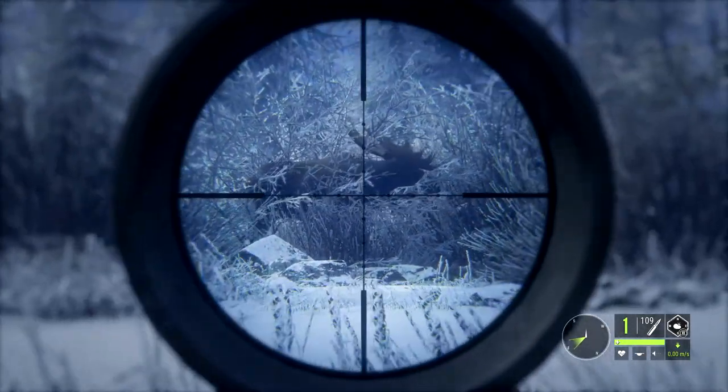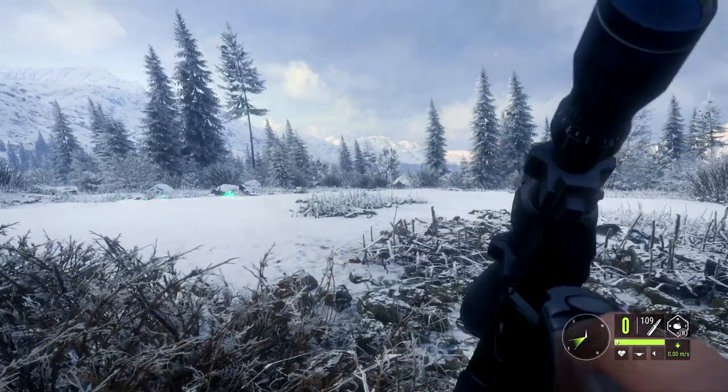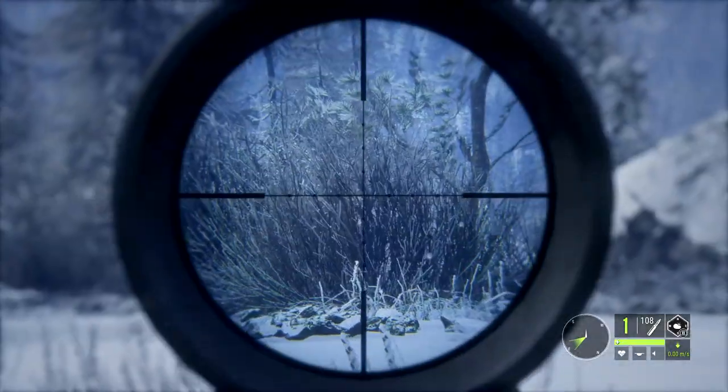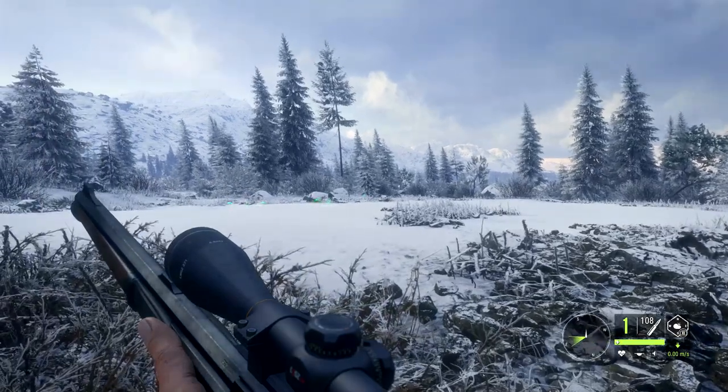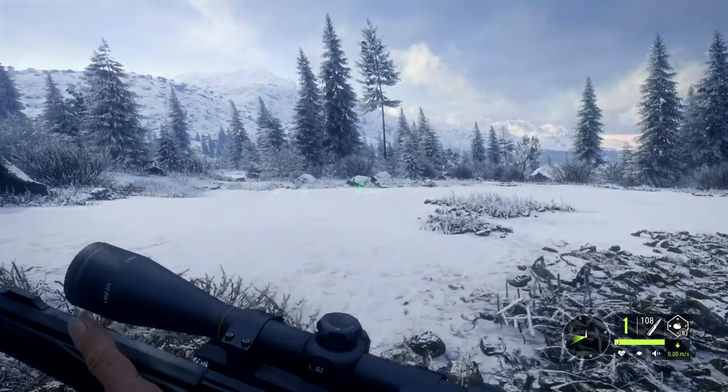Yeah, moosey moosey, come back here! BAM A LAM, put the hammer down on him and he is off boys. I don't know how good I got him — tried to get a double lunger on him but he's kind of dark there in them bushes. Let's see if we can find him. I'm sure I scared that lynx off for sure.